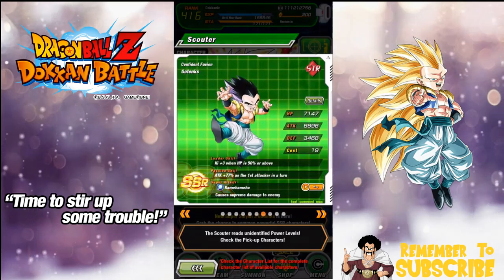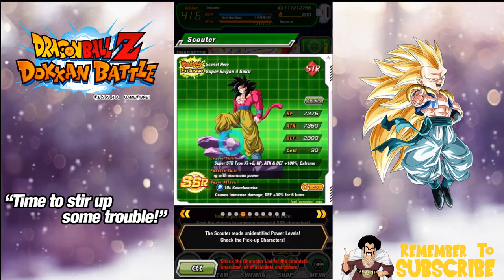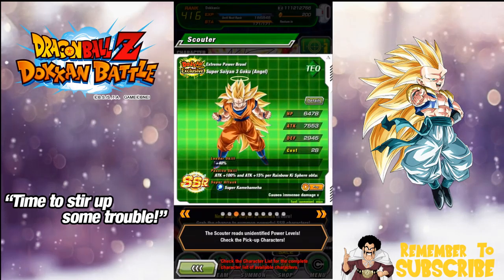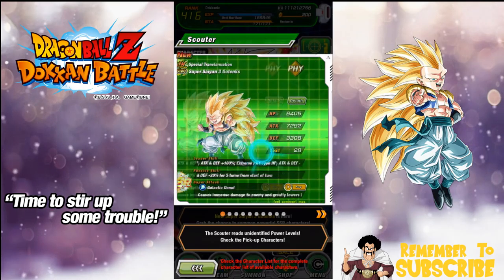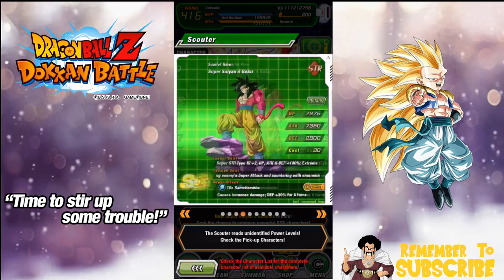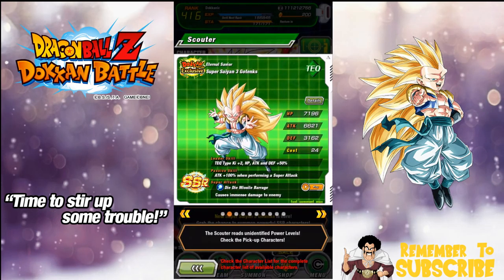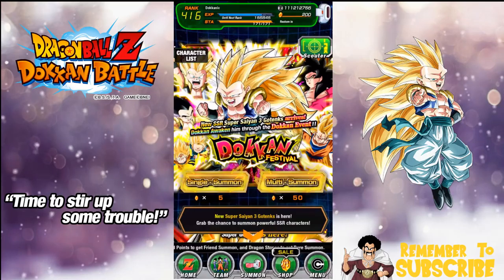My main concerns are the physical Gotenks — I need one more dupe to get him. I have all the Super Saiyan 4 Gokus, so I don't need him at all. I don't have Super Saiyan 3 Angel Goku, and I don't have the Super Saiyan 3 Fist Gotenks either. If I pull one of those two I'll be happy. My Super Saiyan 3 Technique Gotenks is all set — he's 100% through the dupe system — and the Angel Goku would just make him better.